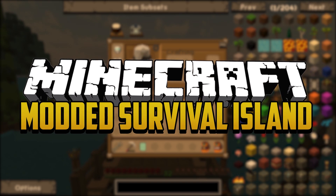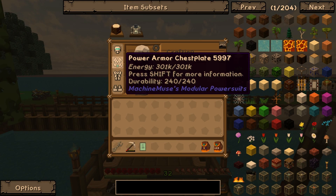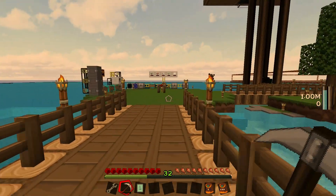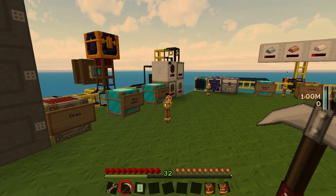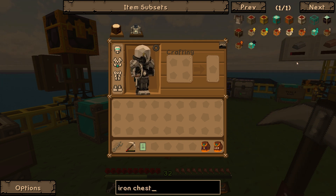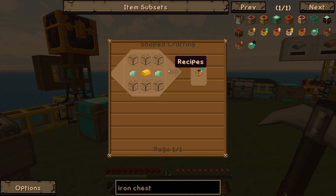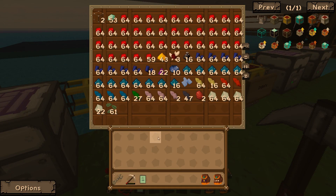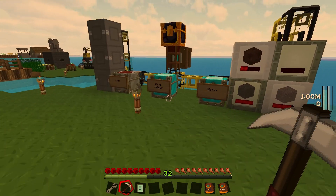Last episode we were working on creating our modular power armor from the modular power suits mod. Since the end of last episode I've upgraded three of our chests to diamond chests. From the iron chests mod, all you gotta do is make a gold-to-diamond chest upgrade, simply made using some diamonds, some gold, and some glass. It only requires two diamonds, and because our quarry is going so fast we now have 53 diamonds, so it was fairly cheap and gives us quite a bit more storage.